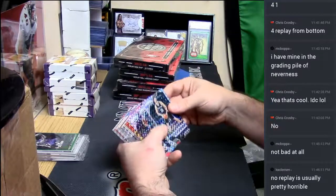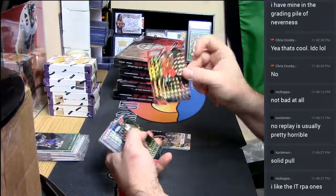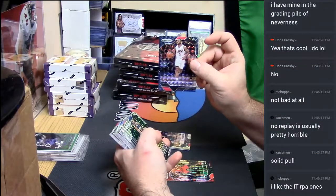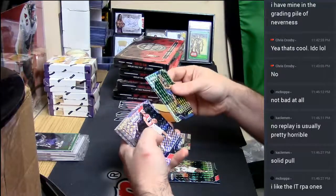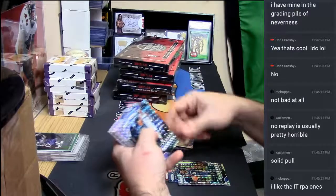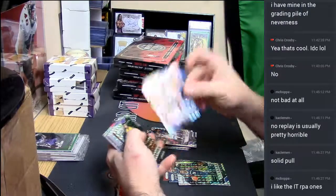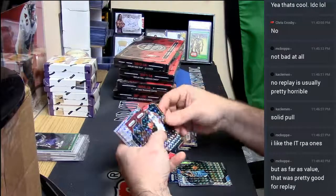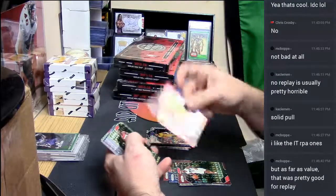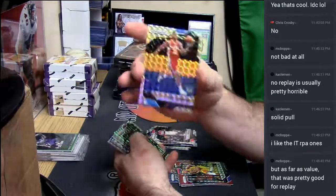All right, let's see — we got red Dwight Howard, a blue Chris Paul, a Buddy Hield rookie, a Chris Dunn rookie, a red Chris Paul, red Miles Turner. I mean, it ain't bad — Ben Simmons base.